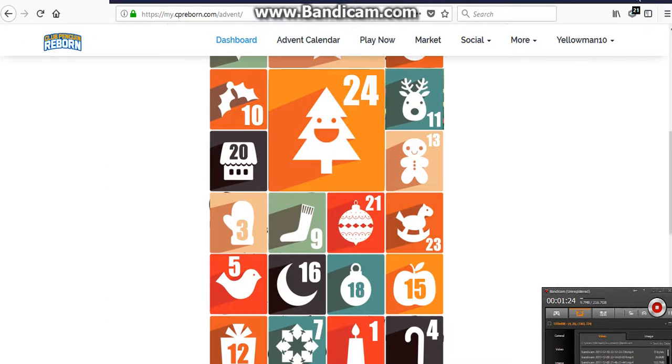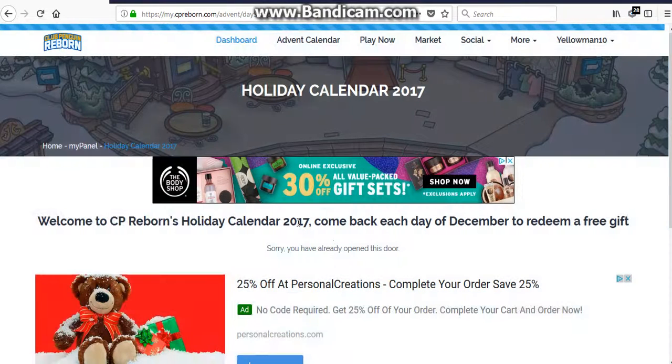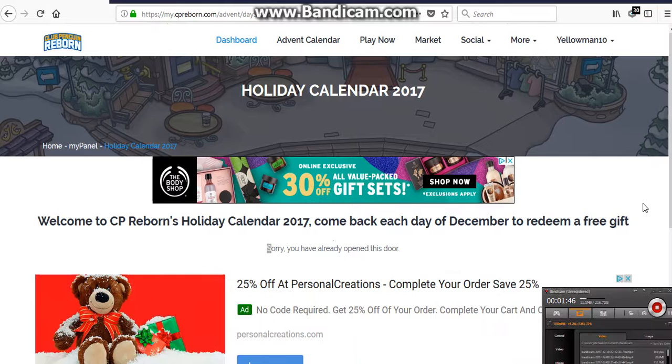So now we're back on the oven calendar. Time for number nine, and that is right here. It looks like I've already opened it — I can't believe I already opened it. Anyway, let me tell you what was in that door. It was, I think, ten loot keys.